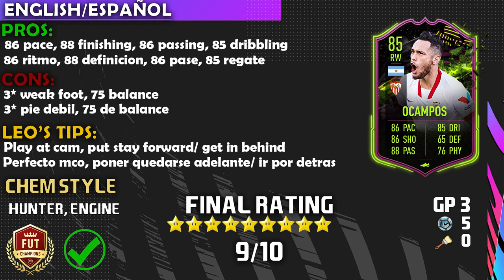That leads to a final rating of nine out of ten. I really like Ocampos — if he performed in Division 1, he can perform for you as well. He scored five goals in two games. As for Portu or Ocampos — honestly go with Lucas Ocampos, he is definitely worth the upgrade. If you can't afford Messi, Ocampos is honestly the second-best option in La Liga Santander. Thank you so much for your support on Instagram and YouTube — please subscribe and like for more FIFA 21 player reviews. This is Leo — goodbye and good night.